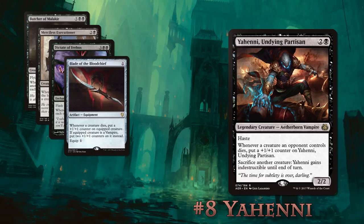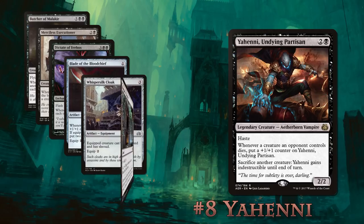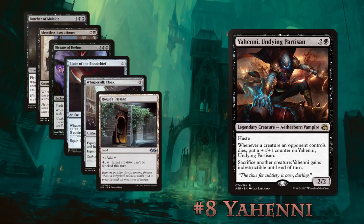Equip him with Blade of the Bloodchief to give him even more counters when creatures die. Then make him unblockable with Whispersilk Cloak or Rogue's Passage and take out a player with a single hit. Worried someone is going to use spot removal on Yeheni? Well he comes equipped with a panic button — sacrifice a creature and he becomes indestructible until end of turn. This deck isn't oppressive or unbeatable, but it's very resilient against board wipes. It wants a lot of creatures to die, so expect to be dropping tons of board wipes yourself.